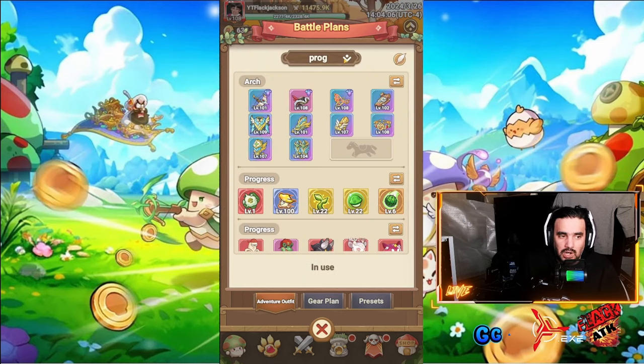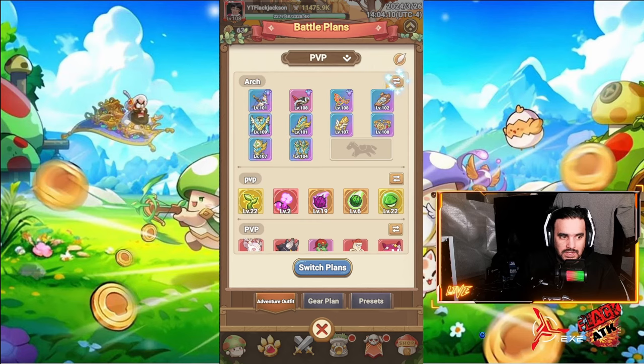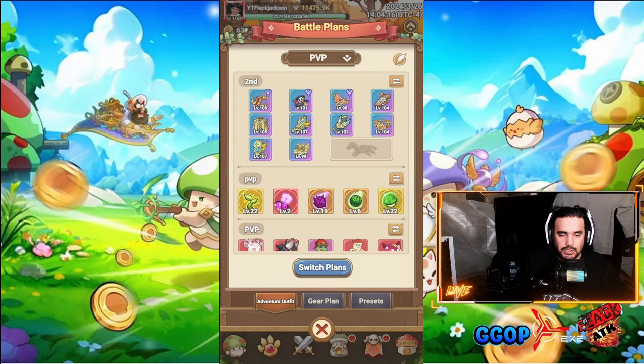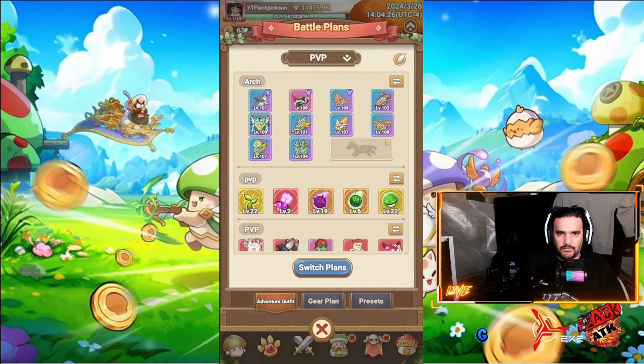You can also go over to your adventure outfit, click on progress, go to PvP, and switch out this set for your Archer — or set two — and there you go, it'll be configured for your PvP loadout. Personally, I like to have each set dedicated to each class.